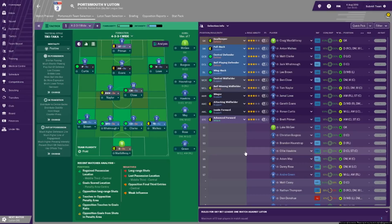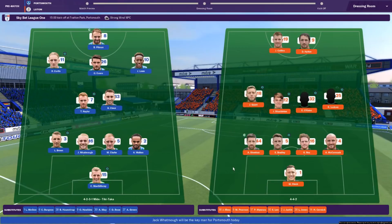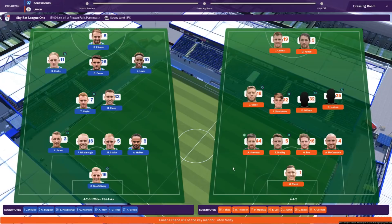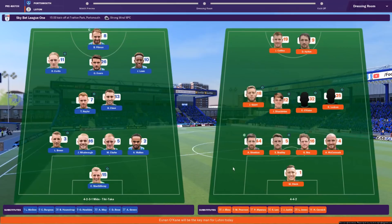Luton Town are set up in a 4-4-2 formation, with Danny Hylton and James Collins leading the line for them. Danny Hylton has been quite a good player for me in Football Manager over the years, so let's hope he doesn't score against me because that would be a bit embarrassing. I don't want to start off the season with a defeat — let's get at least about four wins before I lose.